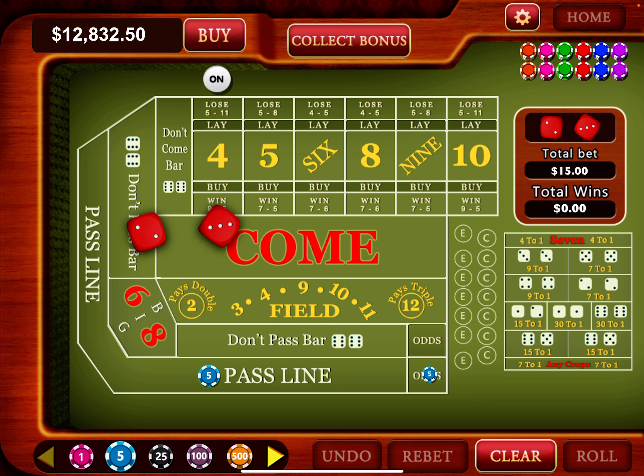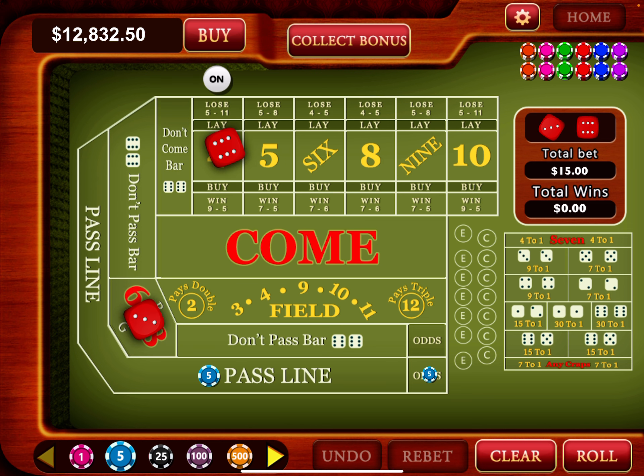I'm going to do one unit on the pass line — back on the four — and two units on the odds. Rolled a five, then a ten. If you have a four you have to roll a ten; if you have a ten you have to roll a four. This simulates a real game pretty well. I don't see anything strange about it other than the four or ten on come-out rolls, which is typical of every app.